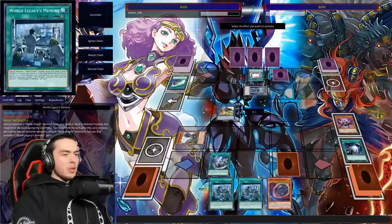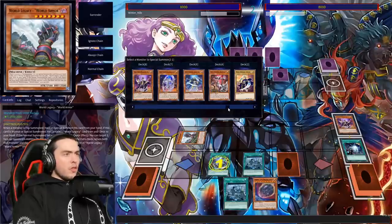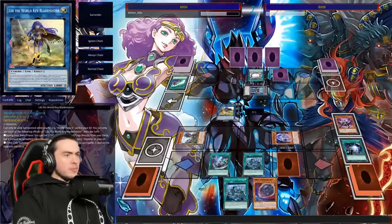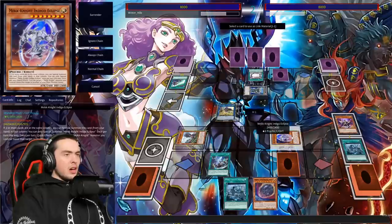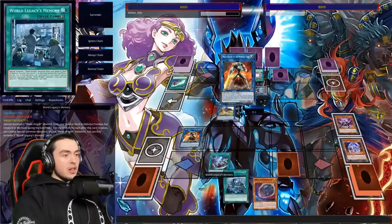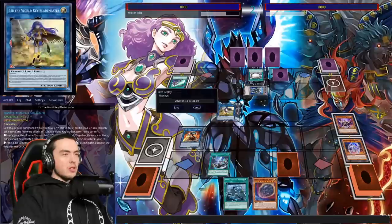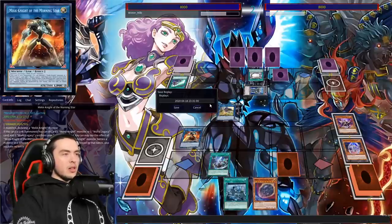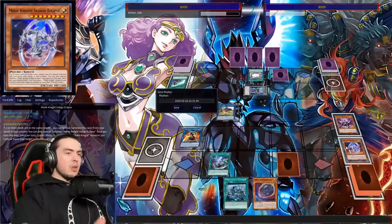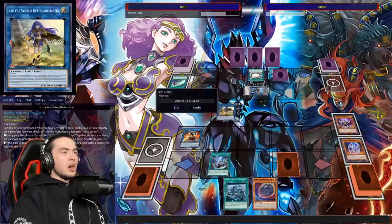We're going to play Key now and follow up with Memory, summoning Indigo. Then we'll link off these two for Morning Star and use Morning Star's effect, discarding the other Memory — we don't really need it. He goes ahead and scoops there, probably seeing there's not much he can do about this field. We'd have had a pretty good lockdown; could have gone for Whispers off that to lock down monsters, spells, and traps.